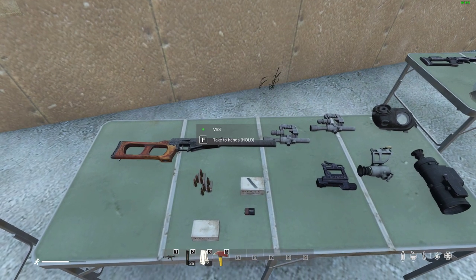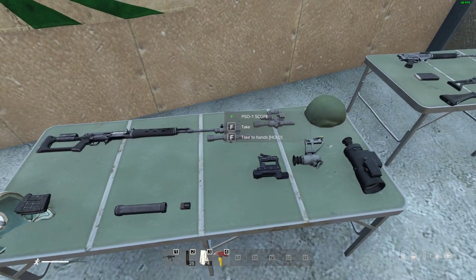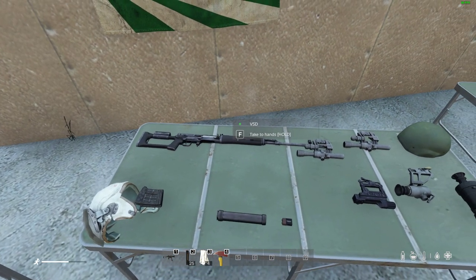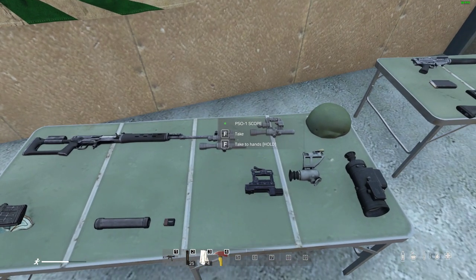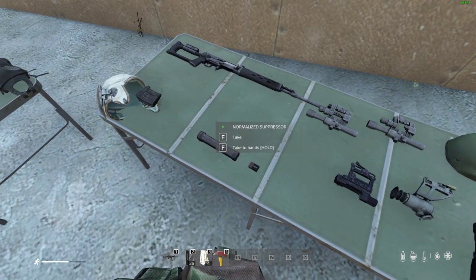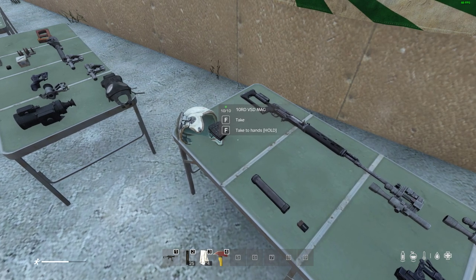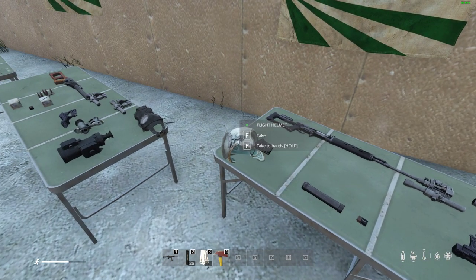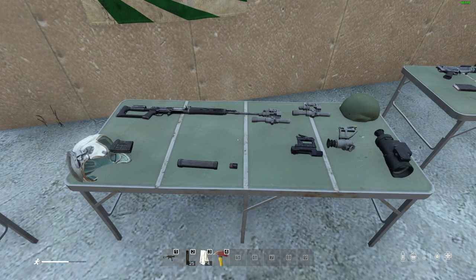A variant of this is the VSS, which also takes 9x39 in loose, boxed, and armor-piercing variants. The VSS takes Russian scopes: the PSO-1, PSO-11, Cobra sights, P1-87, and the Russian night vision scope. Like the VSVal, it's found in those contaminated areas. The built-in silencers on both these weapons are very quiet — they're among the quietest non-pistol weapons in DayZ.